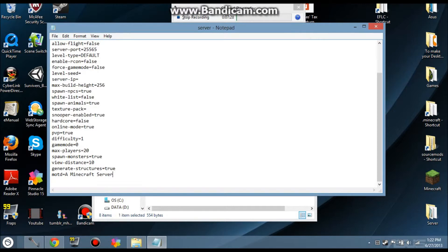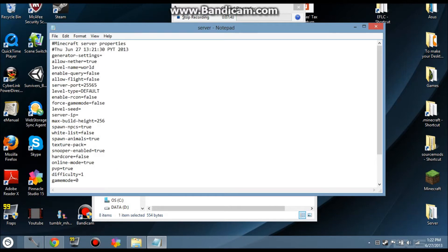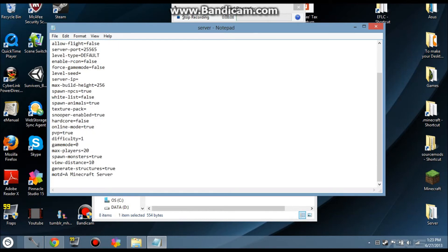In server.properties, there's a lot you can edit besides just your server IP. You can go to MOTD — which means message of the day — and make it whatever you want. You can make it where it doesn't generate structures. You can customize your level name, the port, and allow flight. Somewhere in here I think there's god mode. You can customize a seed, turn off PVP (player versus player), enable a texture pack, customize the difficulty, and set max players. If you're running off of a computer, I'd say make your max like five or ten, unless you have a really great computer.